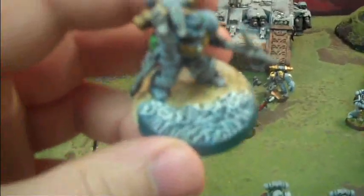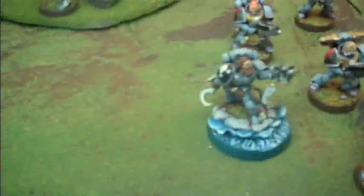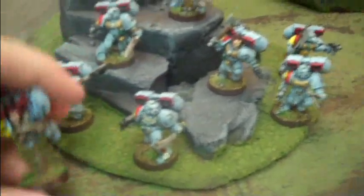We've got these awesome Wolf Guard with these custom bases. Look how awesome those are - I'm totally a fan of them. So you've got one for each squad. You've got one there, got one over here. Then we've got some other Wolf Guard, something to go with your HQ. There's one over here that goes with the Skyclaws - he's got his own jump pack and little flying stand. Totally awesome.